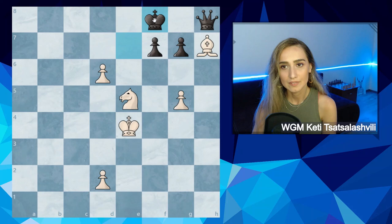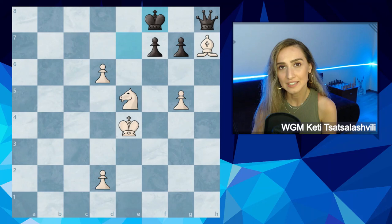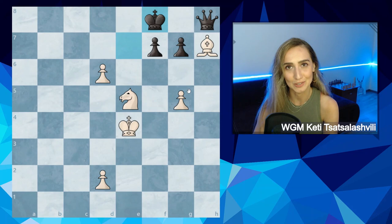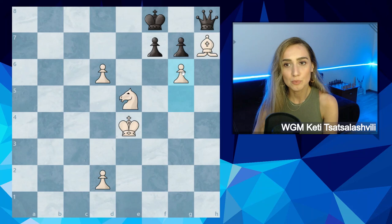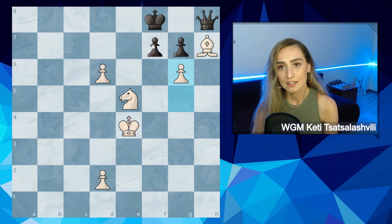There is a beautiful line after king f8. If white pushes d7, black can capture the bishop with check and gets out of the pin — king will come to e7, stop the pawn, and it's winning for black. So instead, white has a winning move — you can pause the video and find it yourself. The move is g6: this pawn guards the bishop, and black cannot capture because of the knight g6 fork. After this, it is hard for black to make any move.